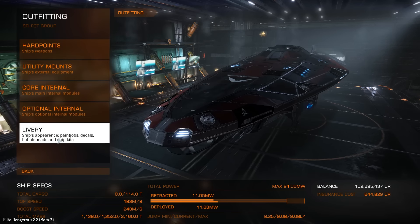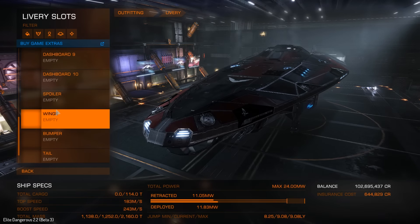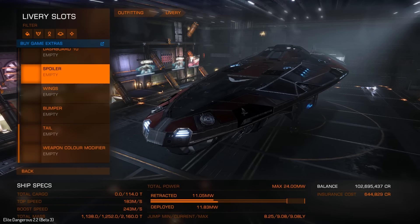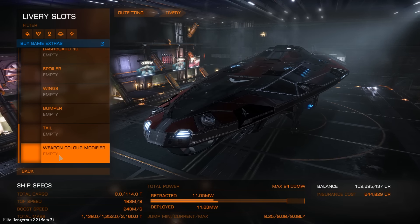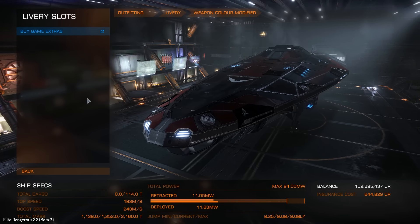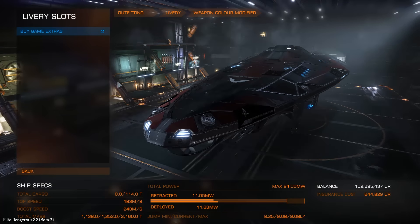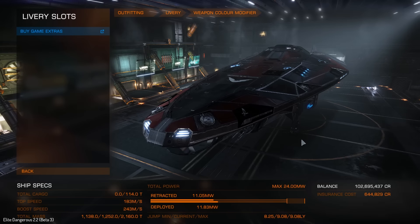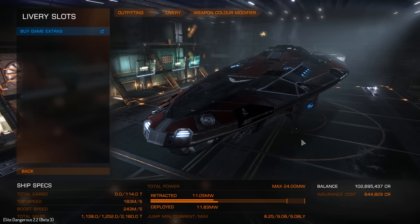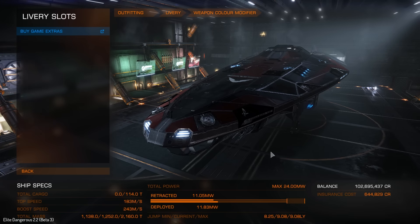If we go back and look in livery, we have on pretty much every ship new slots for body kit type stuff. And there's something down here called weapon color modifier. If I click on it, there's nothing I can do right now, so I can only assume this will be something we pay money for. I don't particularly want to pay money just to make my weapons different colors — that seems pointless. I get paying for skins; I've purchased several skin packs and I'm a fan of cosmetic items. But making my lasers different colors? Probably not going to do that.